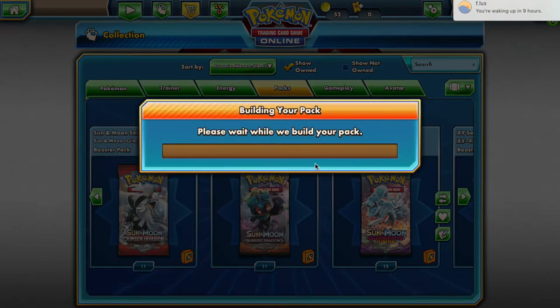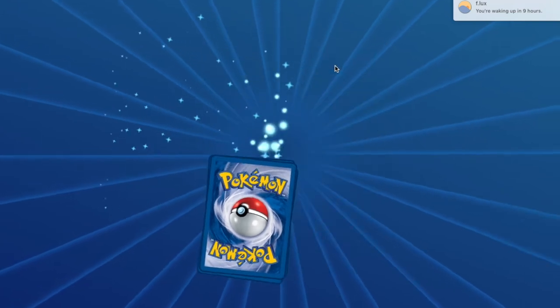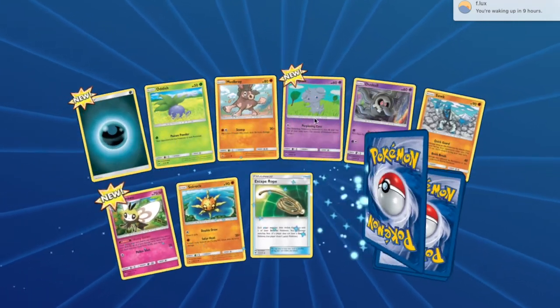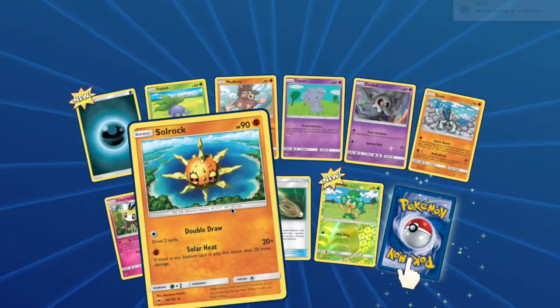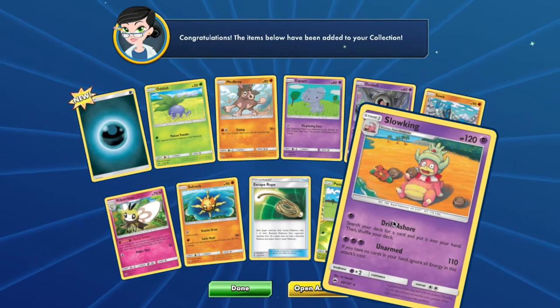From Burning Shadows you will have access to: Oddish, Mudbray, Espurr, Duskull, Salandit, Rhyperior, Solrock, Pansage, and Slowking.